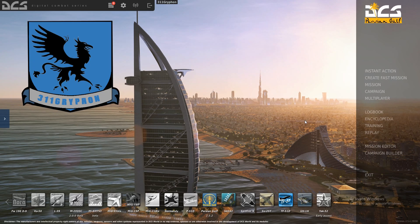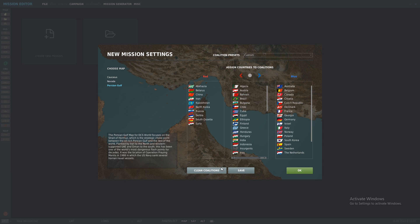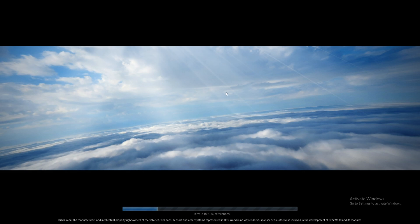Ladies and gentlemen, welcome to the channel. I'm Max, and I want to talk about do-it-yourself DACT in the mission editor in DCS — how to build your own DACT mission. This week's official mission from Eagle Dynamics is a DACT mission and it's probably a lot better than what I'll show you, since I don't do a ton of mission editing and I rarely complete missions all the way.